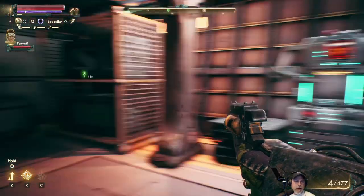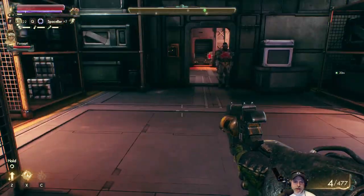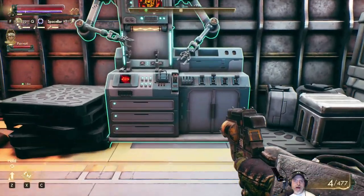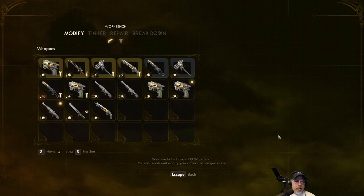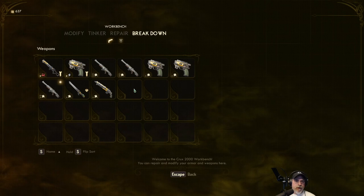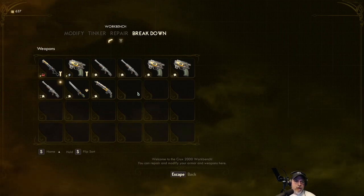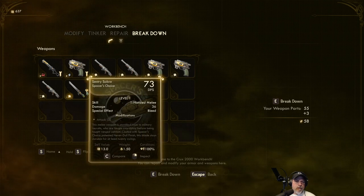Welcome back everybody to The Outer Worlds, I'm an Old Guy Gaming. We're back at our ship and I'm going to do some stuff at the workbench, then we're gonna sleep, eat, drink, get all caught up on that and then continue our questing. So let's go ahead and go to the workbench first. I sold a couple of the weapons back at that vendor bench after I left you guys and went back into the Emerald Vale exhibit place, whatever the hell it was, and sold a few just to get some money for more tinkering.